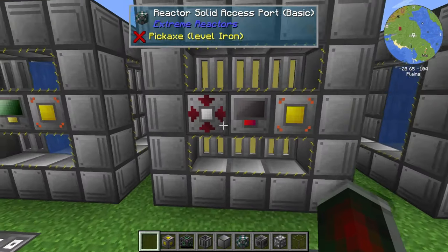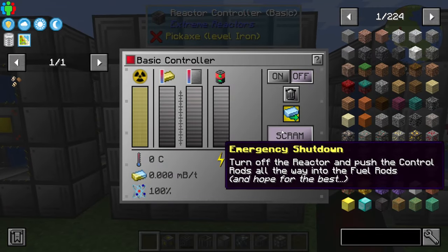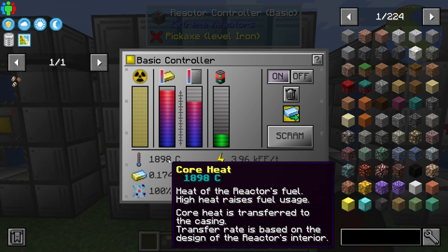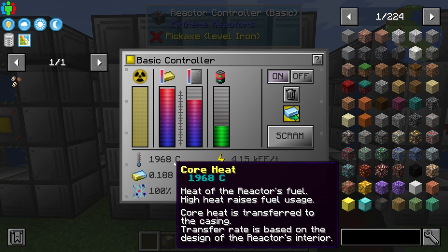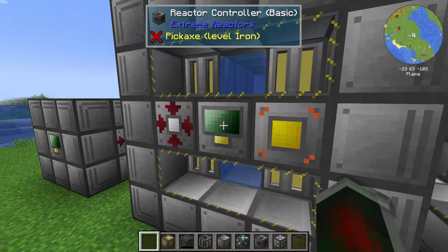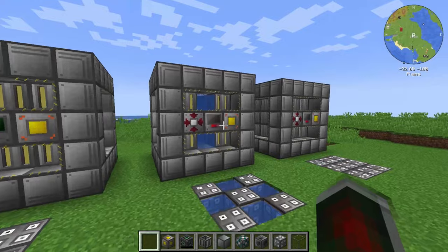Compare it to this one, which only has one block of cooling and eight fuel rods. I imagine this will have a lot higher energy output, but as we can see it's also got a lot higher core heat — yeah, 2,000. However, you get 4 million FE per tick whereas you only get 3.6 million FE per tick from the previous one.